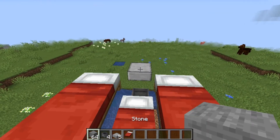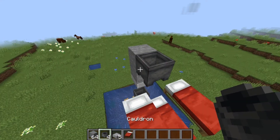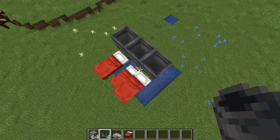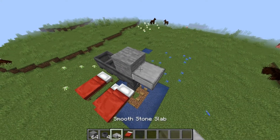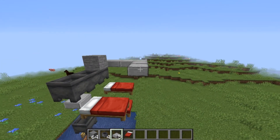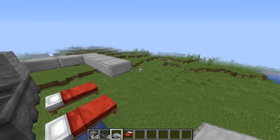Place two temporary blocks on top of the slab block, then place three cauldrons right in front of the bed heads. Now grab your temporary blocks and create a ring around the beds - you should be using 11 total slabs to create this ring: three on each of the two sides, three on the back, and one in each corner.